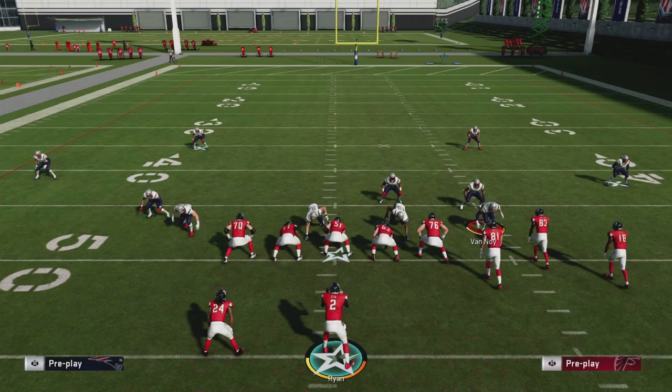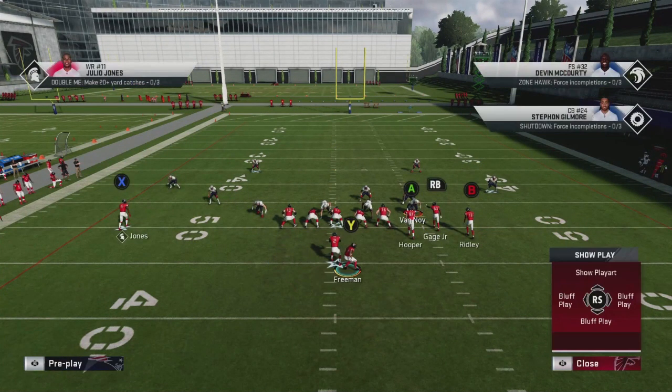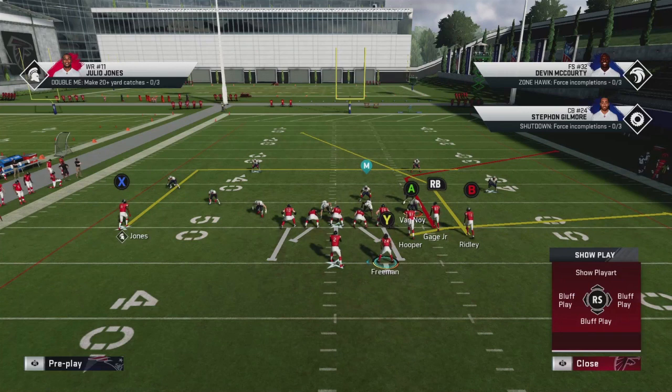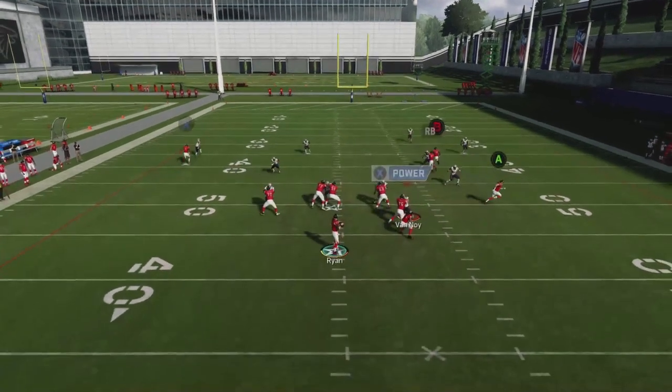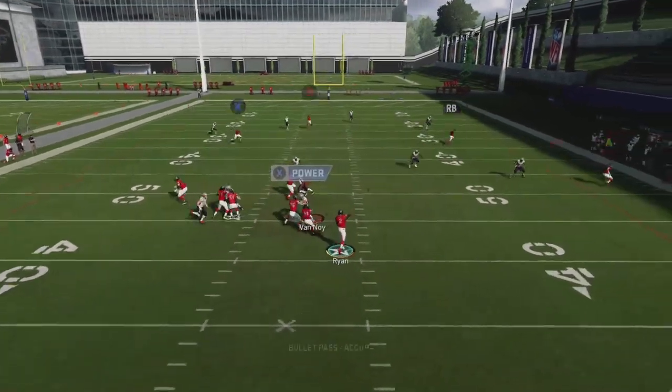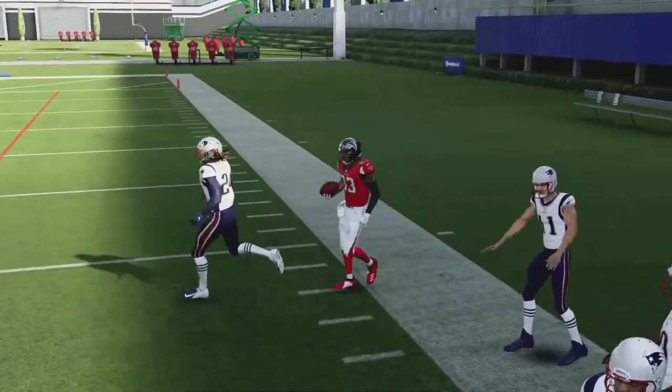Now we're going to run the same exact route combination, but this time we're going to take our running back and block him on the right side of the quarterback. If you look on the right side of the field, I've got four threats — Ridley, Gage, Hooper, and Freeman — and only one on the left. What that does is it shuts off palms. You'll see that the receiver who was blanketed before now has an easy corner route to the outside.